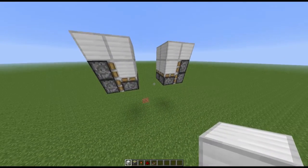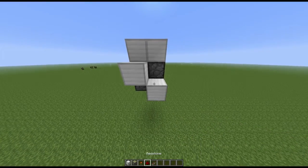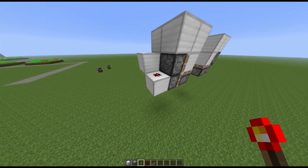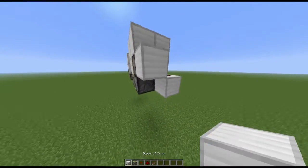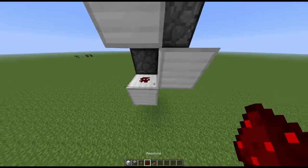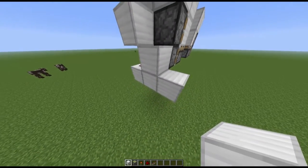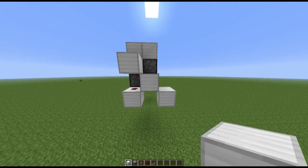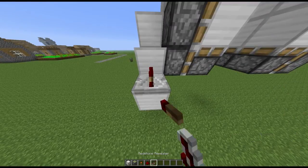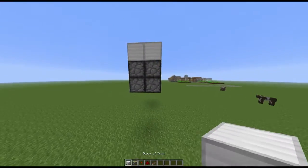Now we have our pistons and we need to power them. So place a block, block, then dust. You're going to need another block there also with dust on it, so you should have that shape. Put a repeater there, set it to three ticks, and then do the same for the other side.